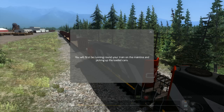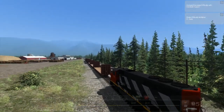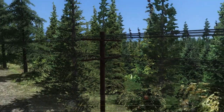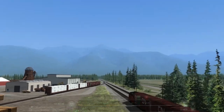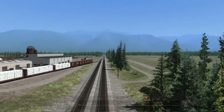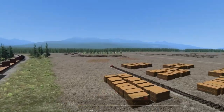All right. You'll first be running around your train on the main line and picking up the loaded cars. Another thing I noticed earlier that I didn't mention - telephone poles and electrical wires. I saw some curvature going around the bend of a road or a line and they were straight - they weren't doing that weird old school wires curving on their own type thing. So that's nice.